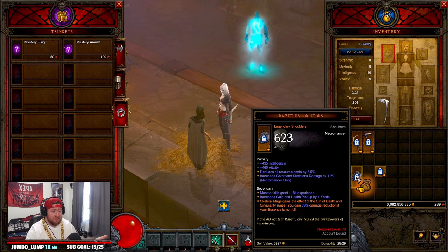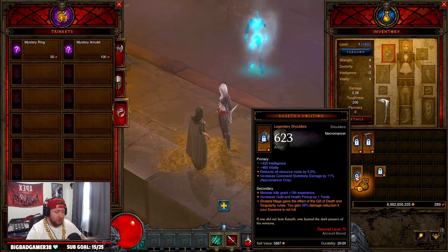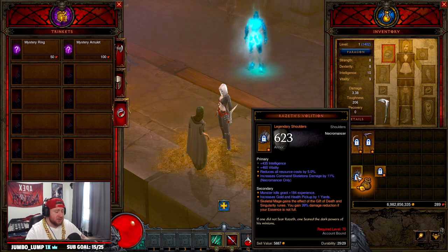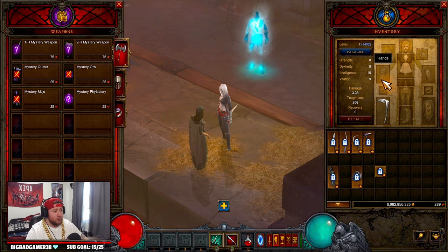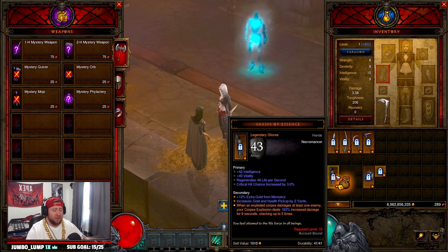Next after the Grasp of Essence, I would go after the Resolus Violation boots — available at level 31. Skeleton mages gain the effect of the Gift of Death and Singularity runes, and you gain up to 50% damage reduction when your essence is not full. Combined with the ring, your skeleton mages can do a lot, making a rat build really strong all the way to 70. You can also grab Pox Faulds for the legs or Leorik's Crown or Leorik's Ring for XP.